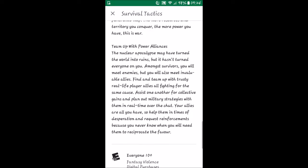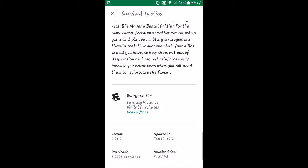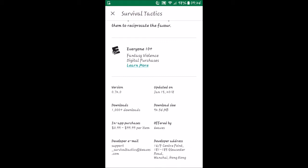You can try to gain as much territory as possible and join with other players. This is on version 0.72.0, last updated January 15th. It has just over a thousand downloads — hasn't hit the 10,000 mark yet. It's about 92 and a half megabytes, so keep that in mind if your phone doesn't have a ton of storage. There are also in-app purchases if you want to advance further.